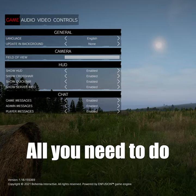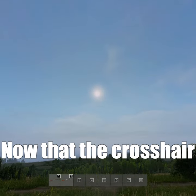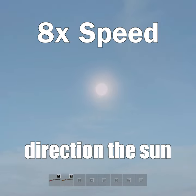How to tell time and direction in DayZ. All you need to do to tell which direction you're headed is enable the crosshair in the pause menu. Now that the crosshair is active, place the crosshair either at the very bottom or very top of the sun. Within about 15 seconds or so, you'll be able to tell which direction the sun is headed.